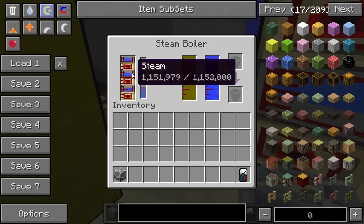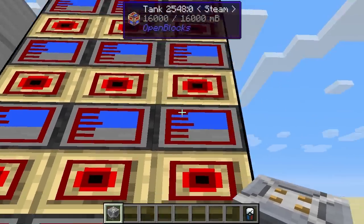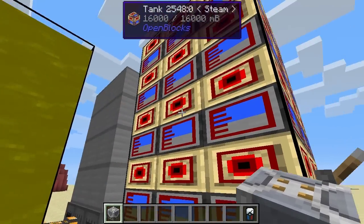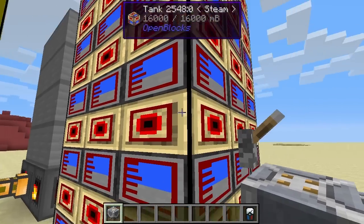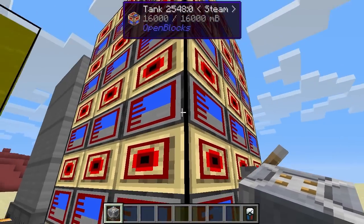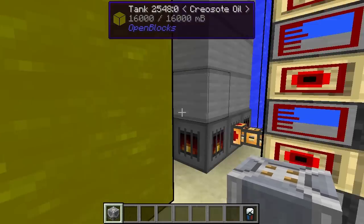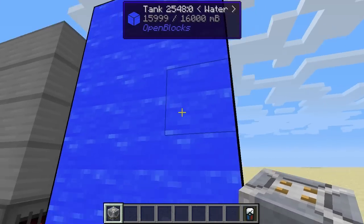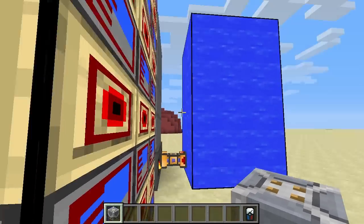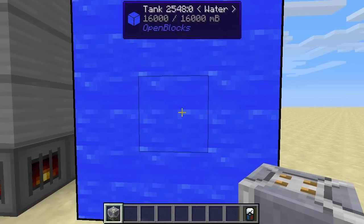For some reason the texture for steam in this pack is a bit messed up, so this here is steam - everything in here is just steam. This is a tank filled with steam, just the texture is messed up and that's why it looks like it does. Over here we have a tank with creosote oil and over here we have a tank with water.